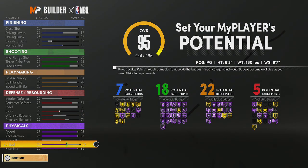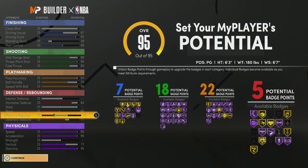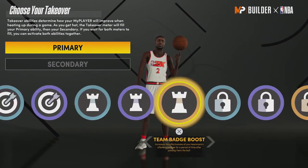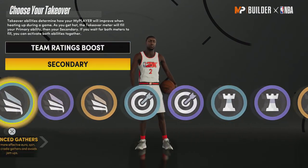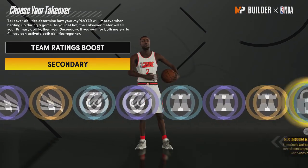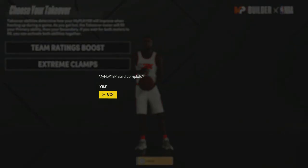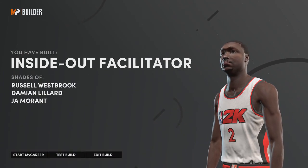This is exactly how Dynamic made his build. At 99 this 6'3" is so glitchy — people don't even know what to do, they don't know how to guard it. Make sure you copy this exactly in your MyPlayer Builder. If you press X, I choose Playmaking Takeover — I like that a lot. I usually go with Team Ratings Boost, which is the best Playmaking Takeover in 2K. The build should come out to an inside-out facilitator. It's so tough.